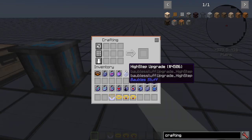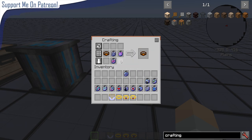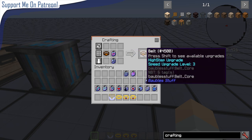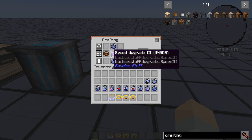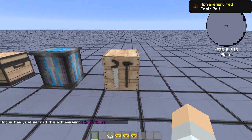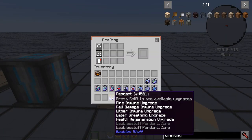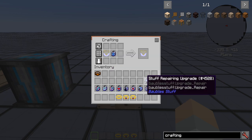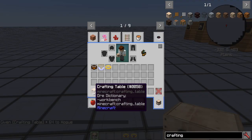To apply upgrades to these items, you just put them into the crafting grid. You can apply multiple upgrades at one time — for example, speed upgrade works, and then you add high step, then flying, and now high step, flying, and speed are all on there. Take it out and you have a super powered belt. Similarly, you apply upgrades to the pendant — fire immune, fall damage immune, and so on.